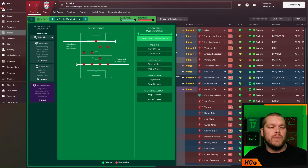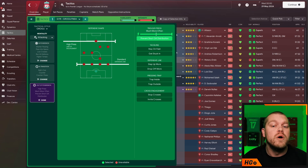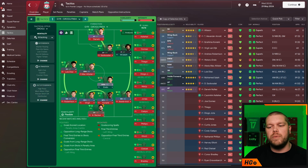Out of possession, this is how we are set up: a high press with that line of engagement, a standard defensive line — which is interesting, allowing a little more of a gap between everyone. We are triggering that press much more often and preventing short goalkeeper distribution.